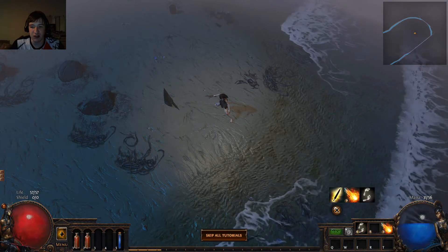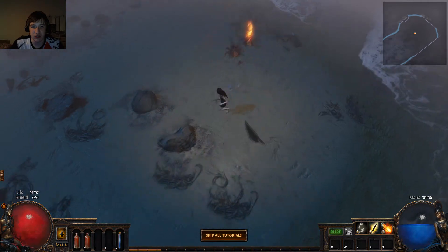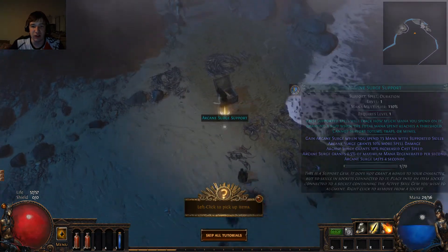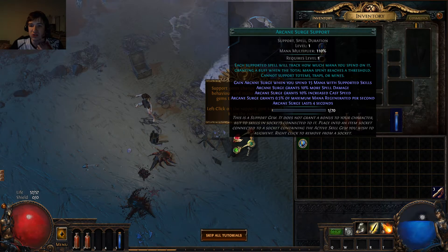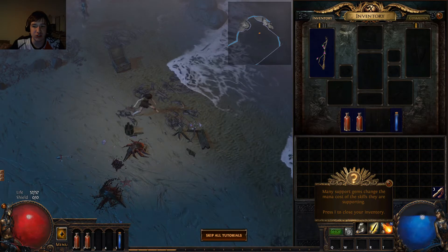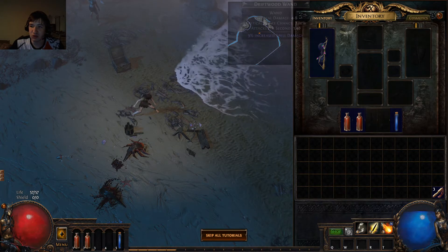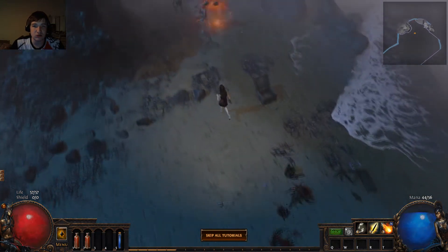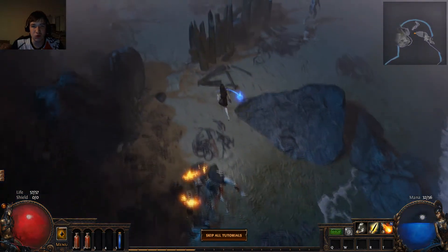I think I actually want to move this here so that on my left click, if I get surrounded I can easily get out instead of accidentally attacking. Arcane Surge — this is going to give us more damage, mana regeneration, and cast speed. We got an Ignite off.